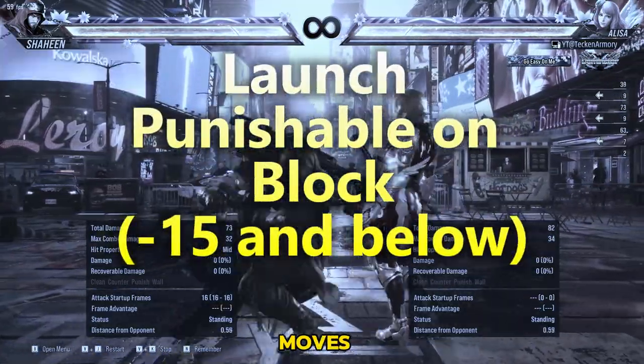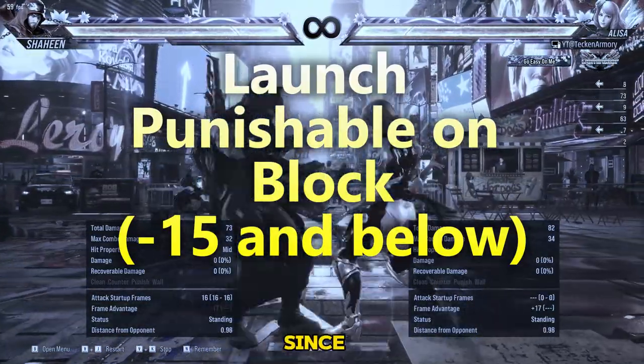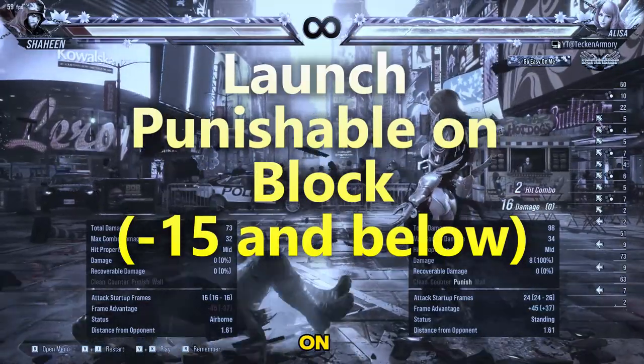Launch punishable on block moves are the moves that you can punish using your preferred launcher, since these moves are negative 15 and below on block.